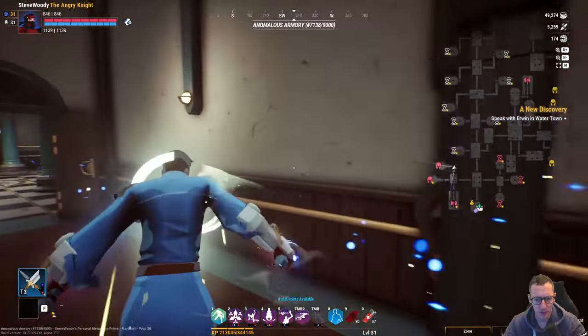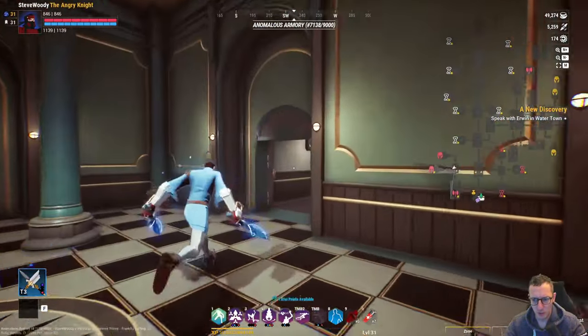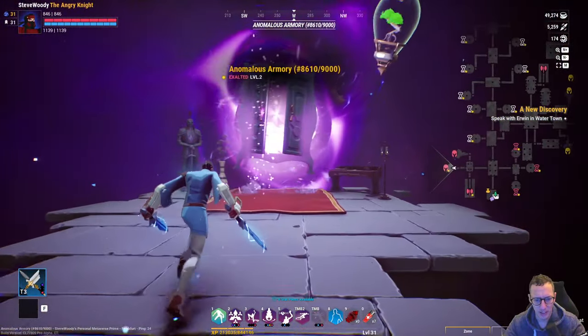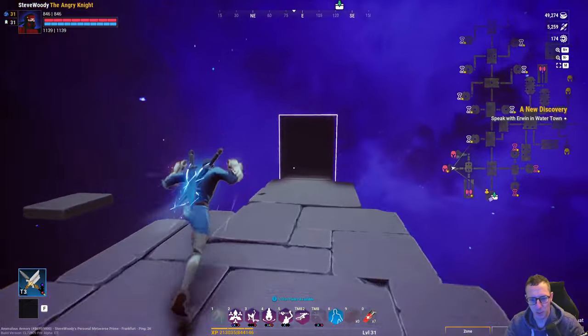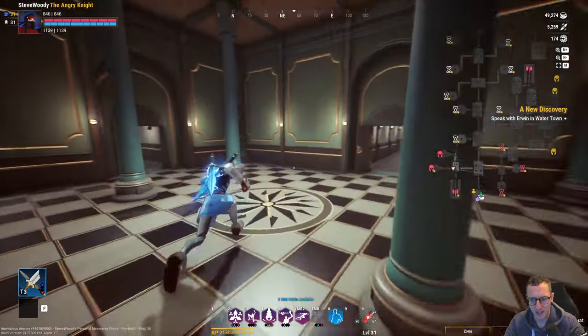I can see that I have two still crafting, so I'm going to look at this one and see what is crafting in here. Right now I can see I am actually crafting a headband - well that's good, because that headband is going to go with the other one that I have, which means I actually still need one more headband because that's the second one but I need a third.